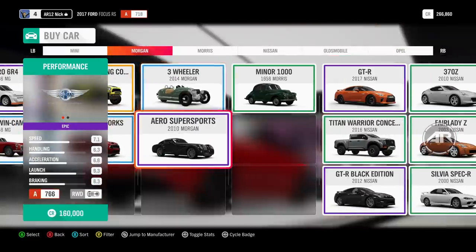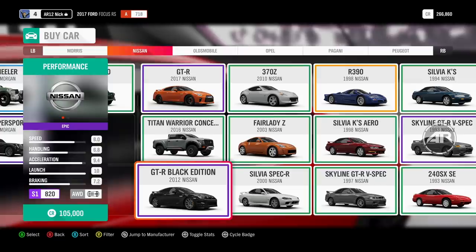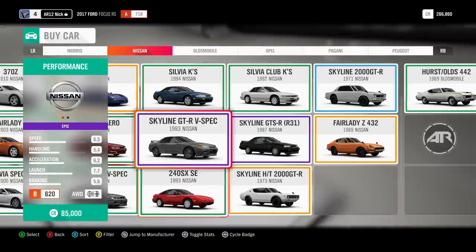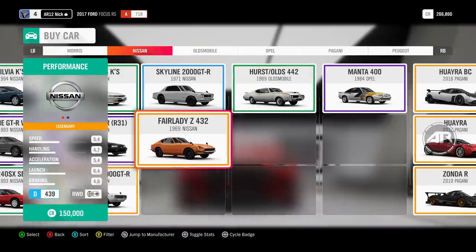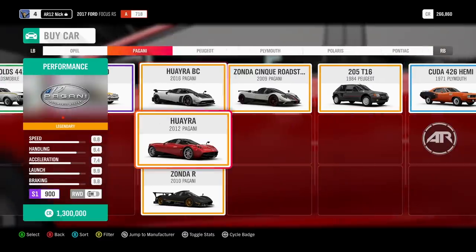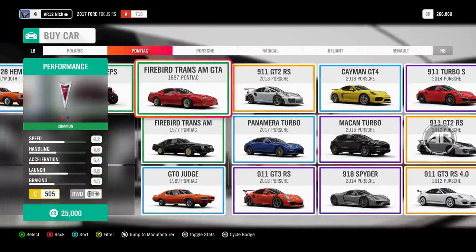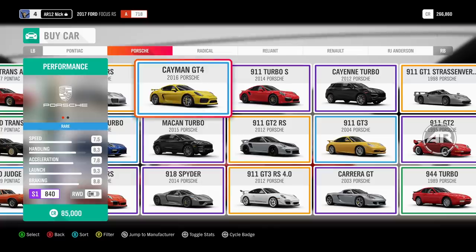Now we'll get to some of the three-wheelers. We've got Morgan back for Forza Horizon 4 — the Morgan three-wheeler, which was in Forza Horizon 3. We've also got one of my personal favorite cars made of wood, the Morgan Aero SS. I am super excited that thing is back and I cannot wait to drive it. Speaking of things that are back, at the very start of this video we passed Ascari, which is another car brand coming back for Forza Horizon 4 — I believe the last time it was in a Forza game was Forza Horizon 1, way back in the day.